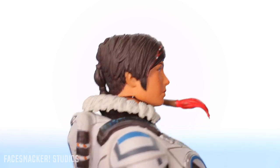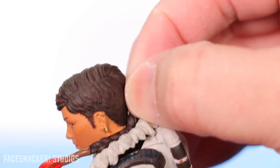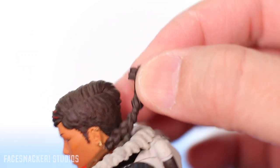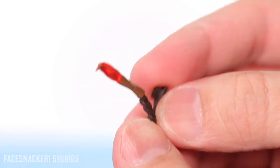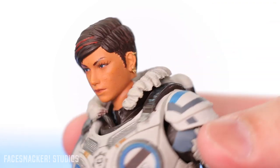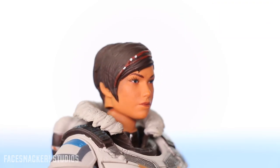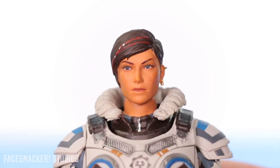Starting with the head, they already knocked it out of the park with incredible details and great sculpting. This little ponytail here is actually removable — you can just pull that right out the back. It's pretty soft and has some nice detail, looks like a paintbrush. But we'll put it aside so you can get a better detailed look at the face. The sculpted resemblance to the in-game character looks pretty spot on to me; in fact I think it might actually be better than the game.